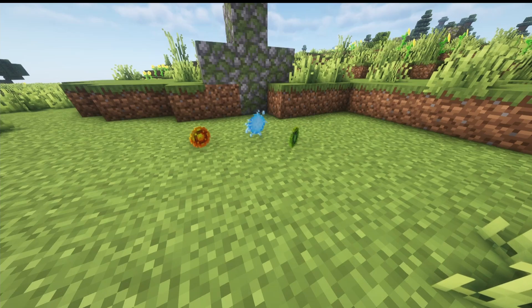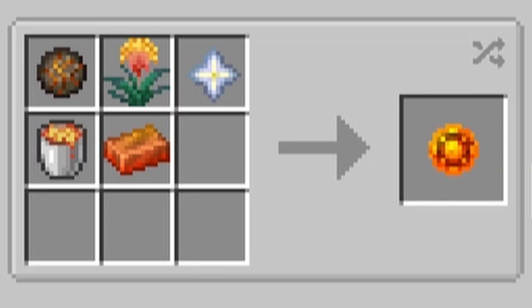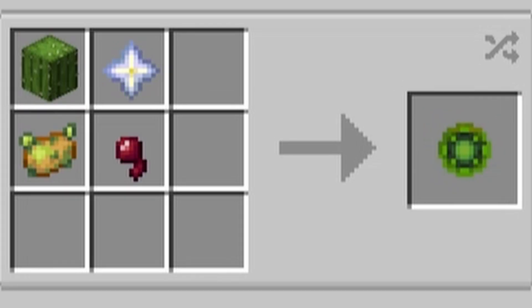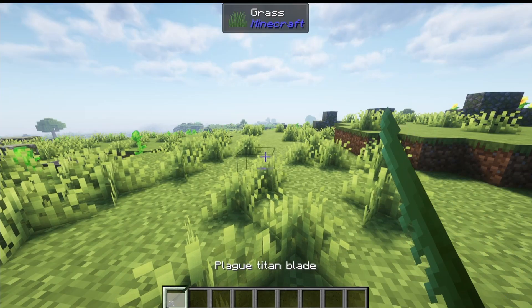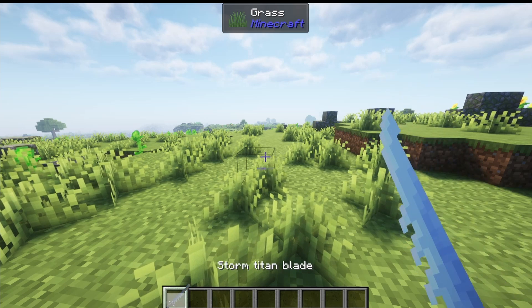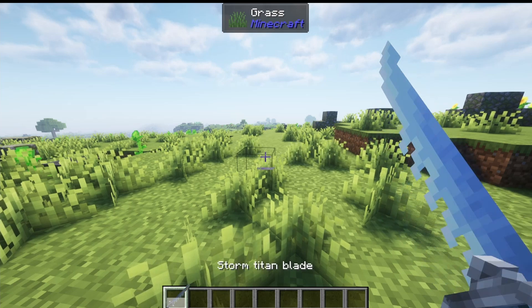All three Titan Blades are made by combining the Titan Heart with one of three core items. The Molten Core is crafted with a Nether Star, a Blazing Ingot, a Lava Bucket, a Fire Charge, and a Fire Flower — a new flower you can find around the world. The Thunder Core is just a Nether Star and a Lightning Rod. The Poison Core is a Nether Star, a Cactus, a Poisonous Potato, and a Spider Eye. All three weapons share one really cool ability: when you right-click, it transforms into one of the other blades. So even though they each have their own recipe, you only actually need to make one of them.